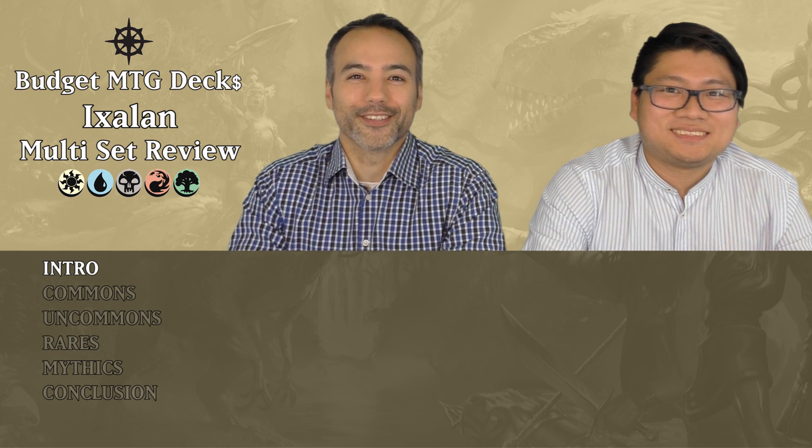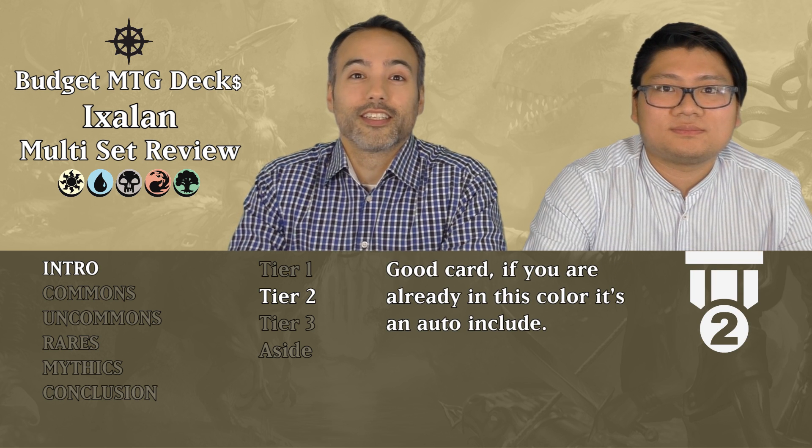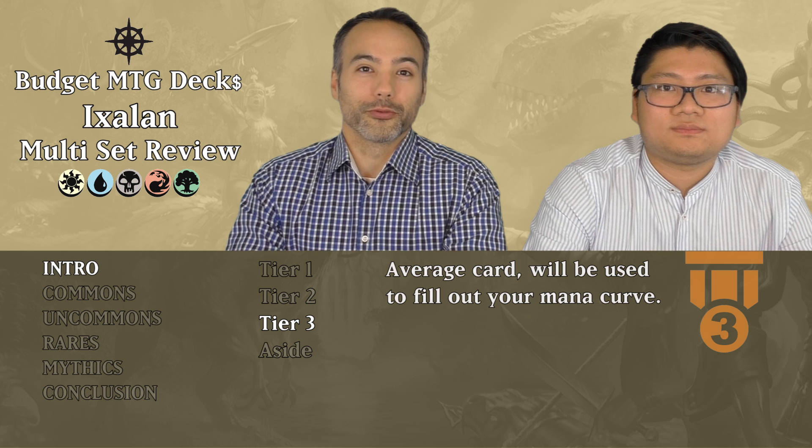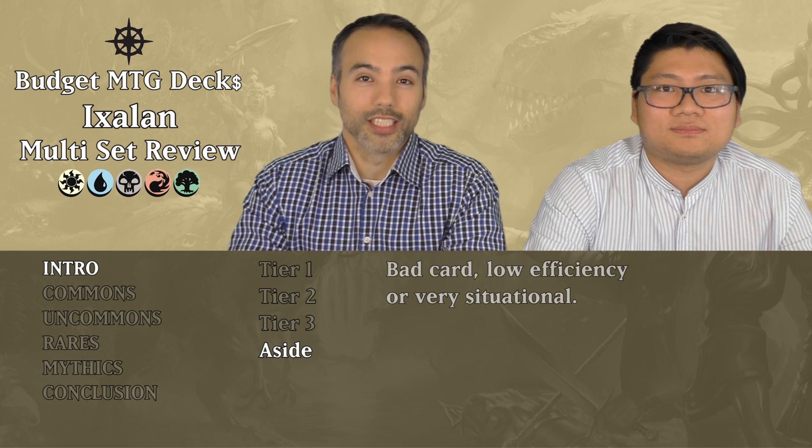We're going to evaluate these cards for Limited, like Draft and Sealed. And we're going to be evaluating them according to our three-tiered system. Tier 1 are your awesome cards — they're going to be winning you the game. Tier 2 are very good, auto-inclusive if you're already in that color. Tier 3 will smooth out your mana — those are your filler cards. All the rest we're going to put aside.